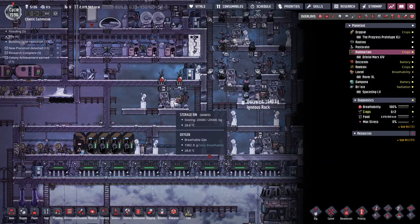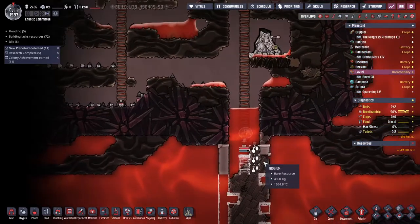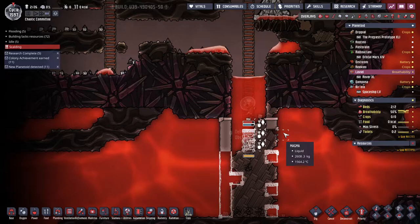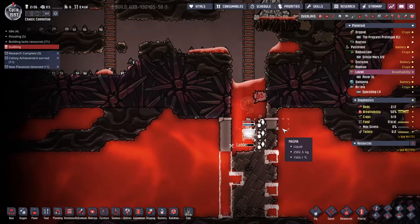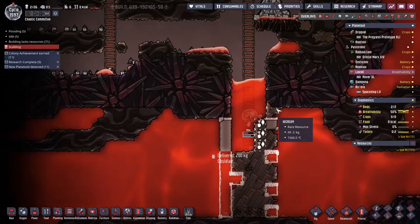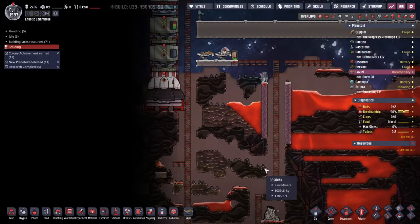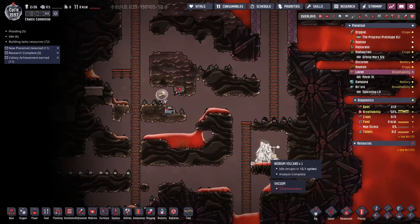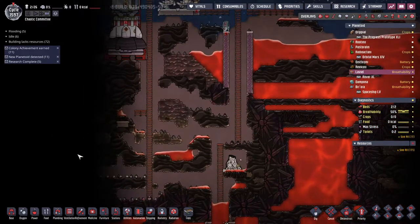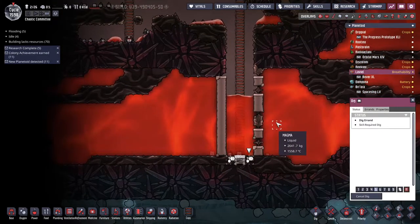I just switched these over to igneous — I was getting some starvation warnings. And that seems to be about as much as you can do. Get out of there. This is just going to be my dupes' life for a while. I have gotten down to here.